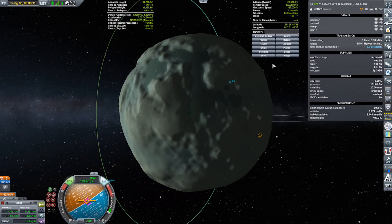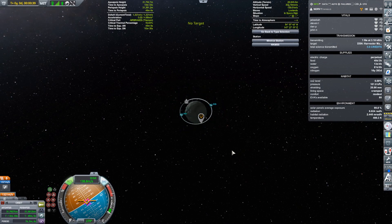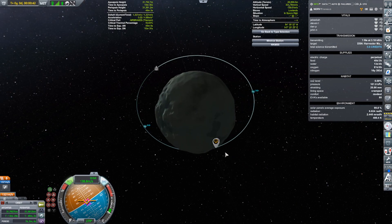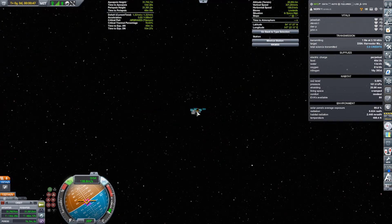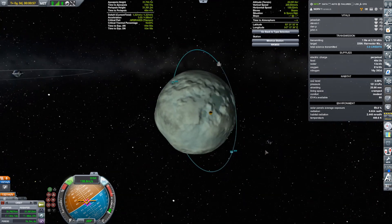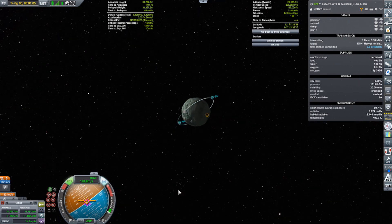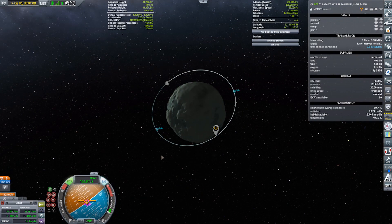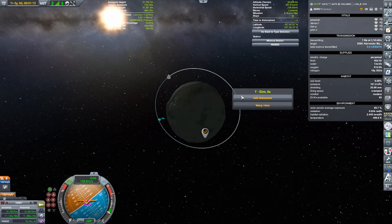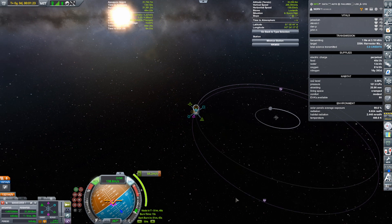They should be able to get themselves back to Kerbin. I still have the station set as a target — there we go, unselected. Let's start thinking about getting back to Kerbin. The best time to leave would be when the plane of the polar orbit you're in is parallel to Mimus's orbit about Kerbin, and this is about as bad as it's going to get. I'm just not in the mood to wait.